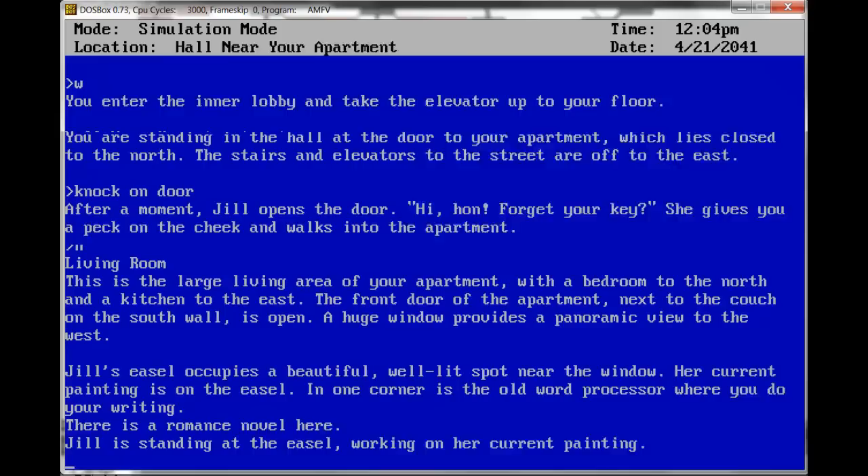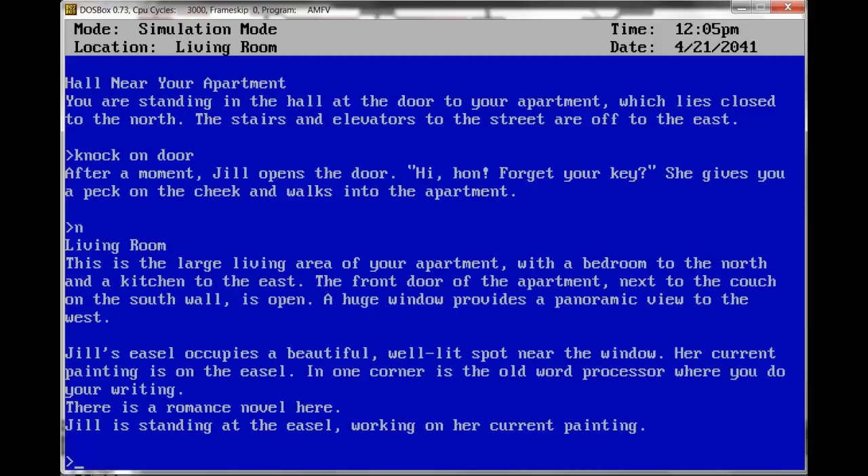North. This is the large living area of your apartment with a bedroom to the north and a kitchen to the east. The front door of the apartment next to the couch on the south wall is open. A huge window provides a panoramic view to the west. Jill's easel occupies a beautiful, well-lit spot near the window. Her current painting is on the easel. In one corner is the old word processor where you do your writing. There's a romance novel here.